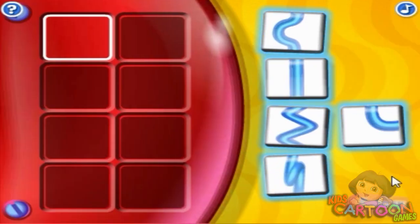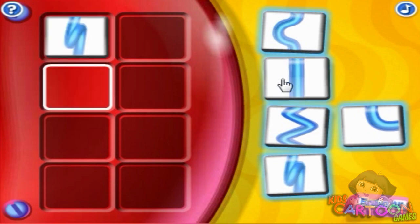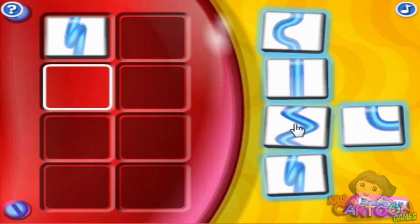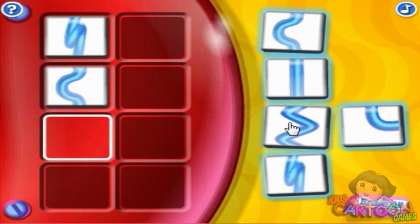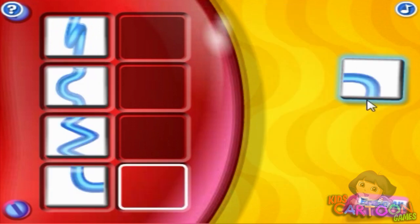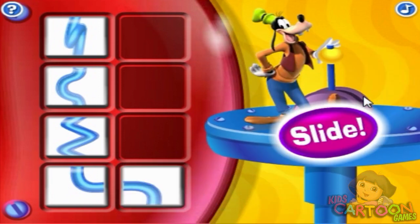Click the blue slide shapes to build your new slide. All right, try clicking the blue slide shape you'd like to use next. Hot dog, you're finished! Now click on the flashing button and let the silly sliding begin!